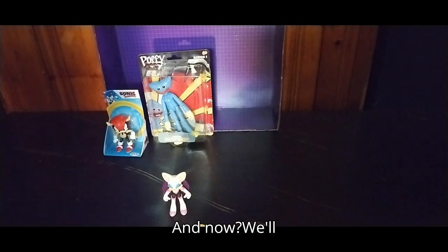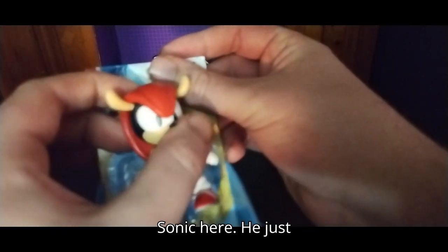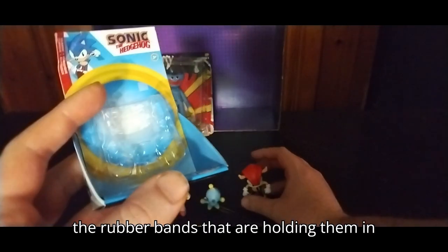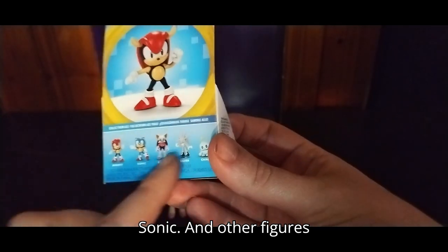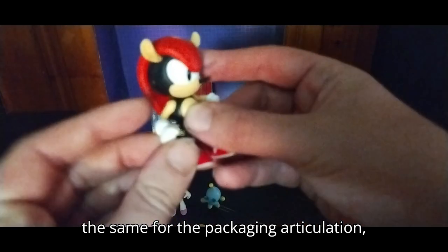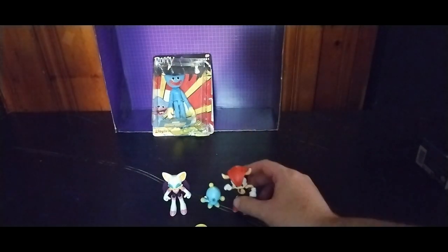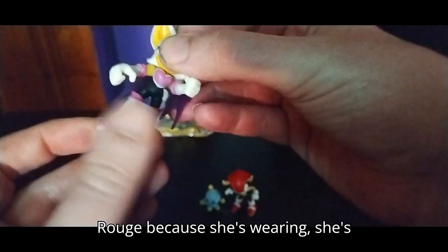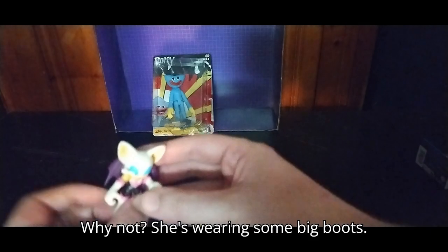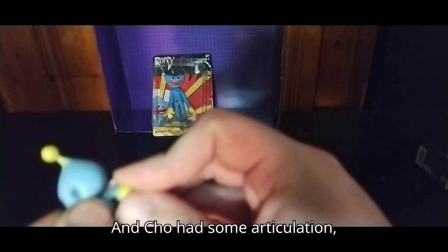Now we've got Mighty Sonic here — he just popped all his packaging because I cut the rubber bands holding them in. Look at the packaging — here we got Mighty Sonic and the other figures in the line. Articulation is exactly the same as all the other ones I own. The arms are articulated so you do get some movement. No bend at the knee for Rouge because she's wearing some big heel boots. And Chao has some articulation, just not much and none at the feet.